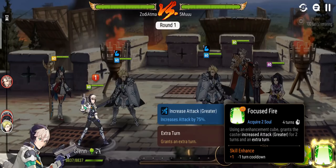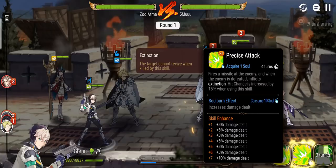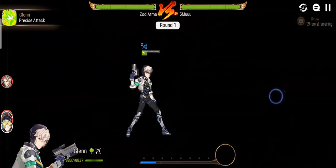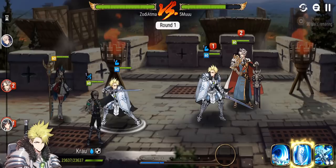His third skill gives him greater attack buff and also an extra turn, so let's use that right away. The second skill inflicts extinction if it takes out the enemy, and also gives him 15% increased hit chance. Let's attack the Arbiter Vildred with the S2 — and we got 9,999! That's a sweet number.